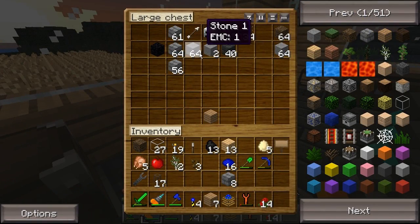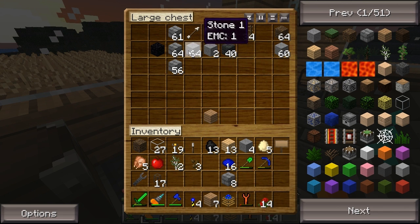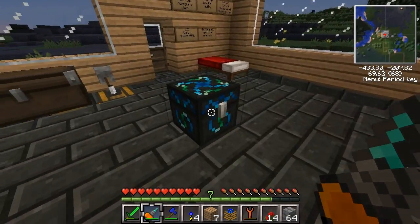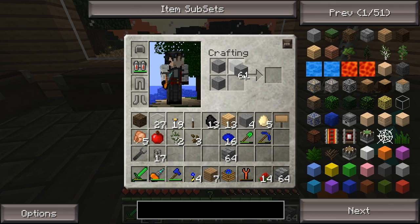I think I used all my stone bricks — one, two, three, four. Let's make some more! Yeah, cheap enough. Look, we got plenty of cobblestone. A little bit of a lag spike there, whatever. Just gonna make some stone bricks.